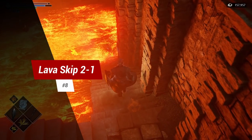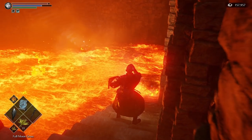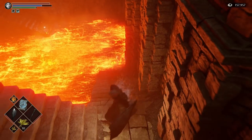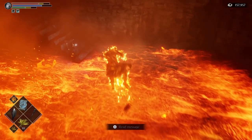Tip 8: the Lava Skip. There are plenty of level skips you can do, but this one is very handy and easy early on. In World 2-1, cast the Water Veil spell on yourself and you can roll through the lava, skipping half the level.